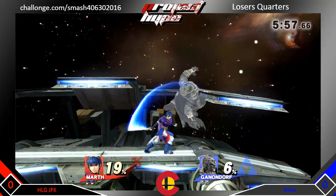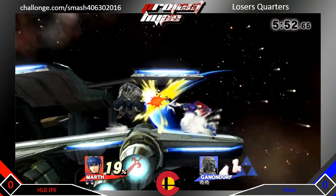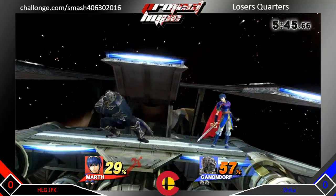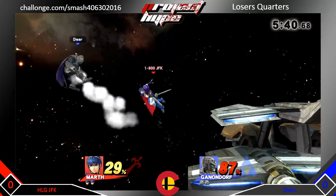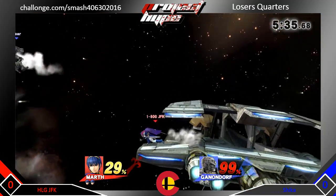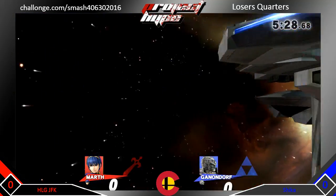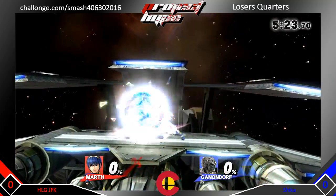JFK just fiending for an early kill right away, keeping that space and using that sword to his advantage. Deer is no joke — he is hanging back pretty well. JFK is trying to take this stock right now, but deer dodges both of them. Tries to get a down B, doesn't play out for him. He gets the grab — JFK just slams right into it. Deer is just going to take that trade and take it stock for stock, trying to reset the game — very smart.